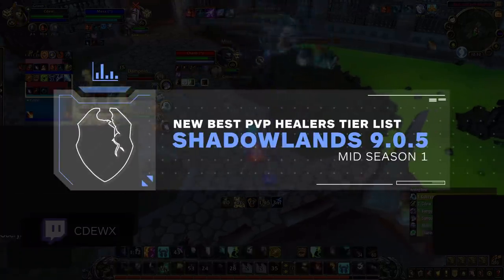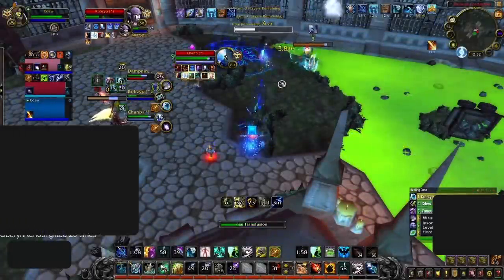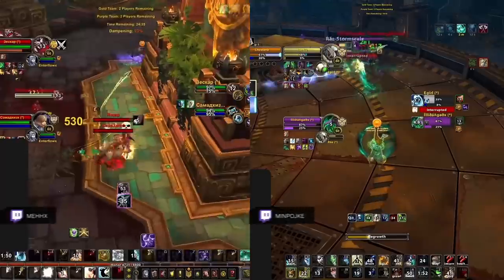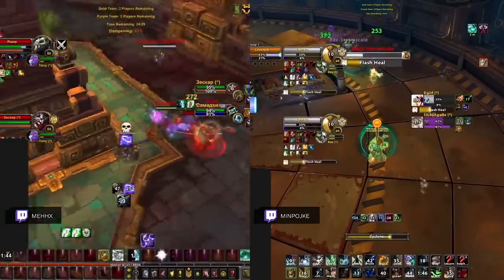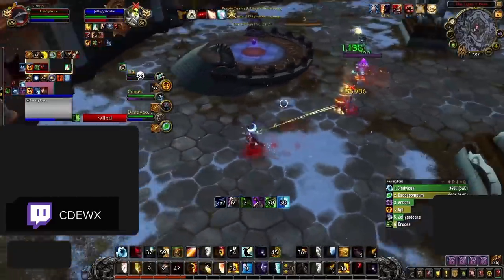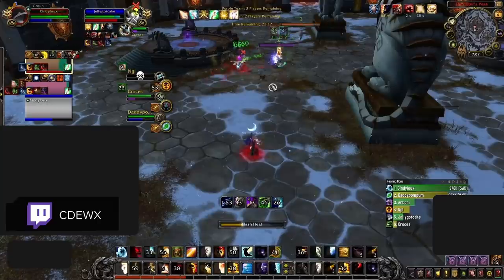Hey everyone, so by now we are over a month into patch 9.0.5 and the healer meta landscape has had some huge changes over the past few months. And with some key buffs to resto druids and the rising popularity of holy priests, it seems like we've finally escaped the holy paladin meta, at least for now. Today we'll be taking a deep dive into the healer meta, letting you know exactly how each spec compares in both 2v2 and 3v3.